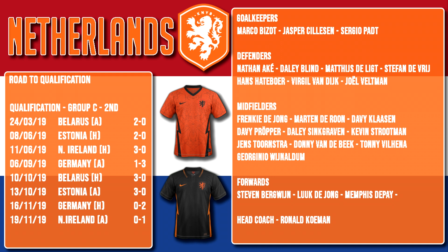Behind Sillison are Marco Bezo of AZ Alkmaar and Sergio Pat of Groningen. Bournemouth's Nathan Arkay is amongst the defenders alongside Daly Blind of Ajax, Mitys De Leite of Juventus, Stefan de Vrij of Inter Milan, Hans Hatterboer, Virgil van Dijk the defensive man for Liverpool, and Gerald Wendtman of Ajax. It is a stacked midfield for the Netherlands with Frankie de Jong and Martin de Roon, Davy Klaasner of Werder Bremen, Davy Proper of Brighton, Daly Sintgraven of Bayer Leverkusen, Kevin Strootman of Marseille, Jens Tornstra of Feyenoord, Donny van der Beek of Ajax, Tommy Villenea of Krasnodar and Georgina Wijnaldum, van Dijk's teammate at Liverpool.